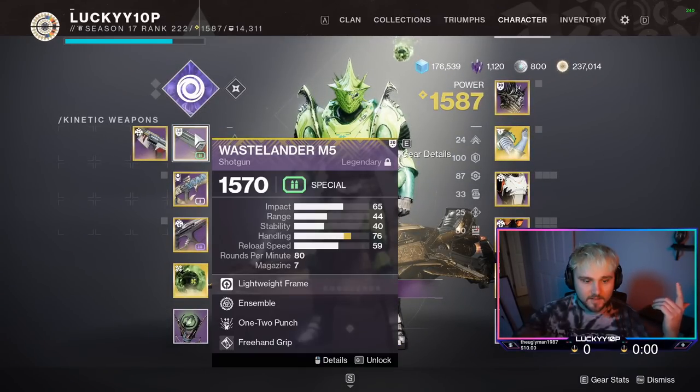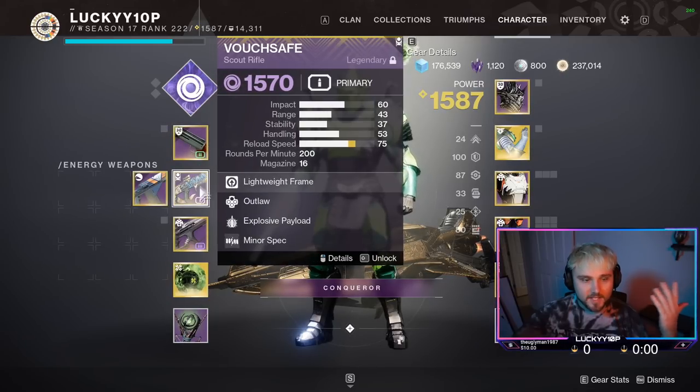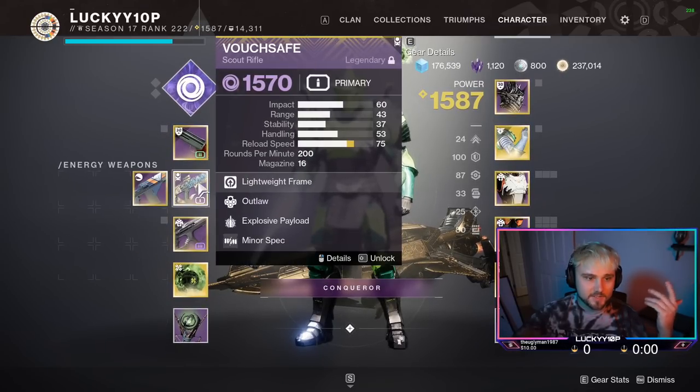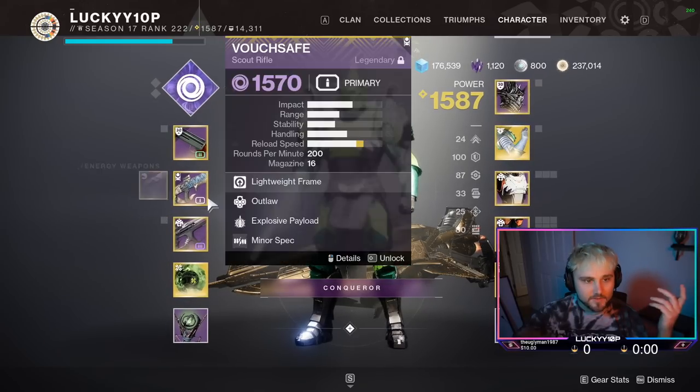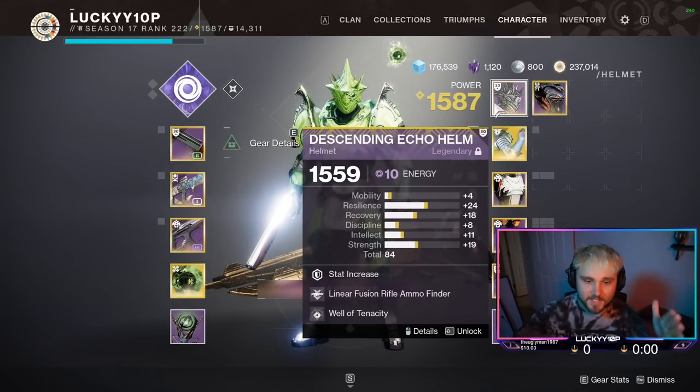I'm going to be using the one-two punch shotgun as my energy weapon. For the power weapon you can use anything — this is just what I like to use for unstoppables and for damage to champions and the boss when I don't have the shoulder charge available.